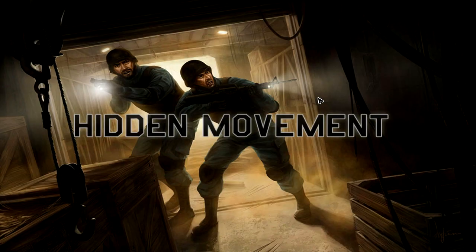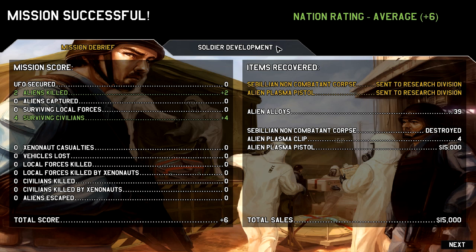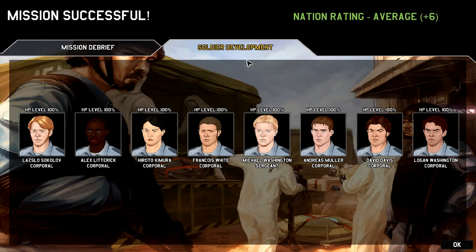The mission is over. Four civilians survived, two aliens killed — one of them died in the crash. We now have a Caesan corpse to research and an alien plasma pistol. They don't give us anything useful yet — this build just demonstrates the game mechanics. Even though the Kickstarter is over, you can still get it from the website; you can pre-order and get the latest build. Regarding female soldiers: they're being added because the Kickstarter was successful. They asked for $50,000 but got $150,000, so there'll be a lot more additional content in the game.